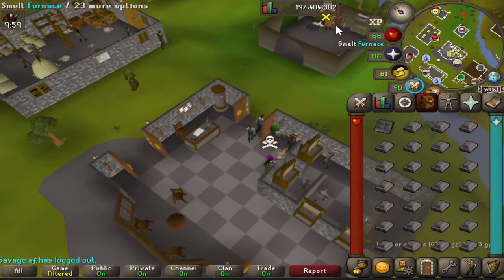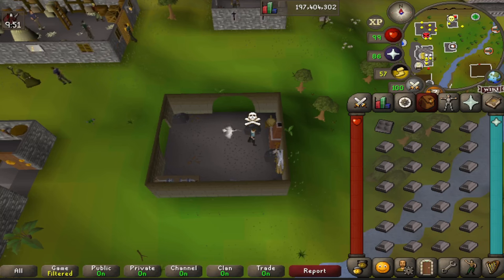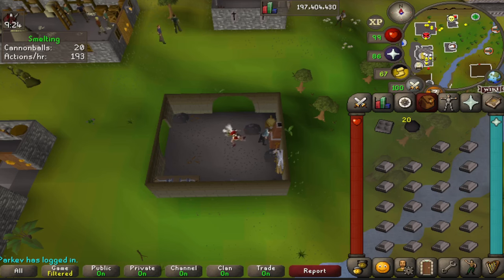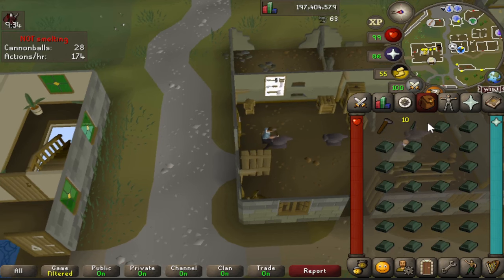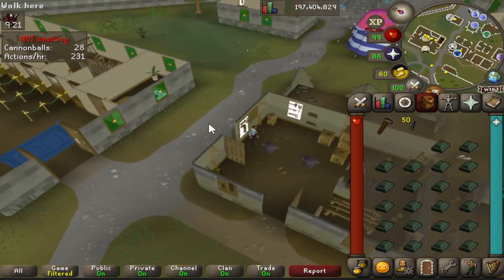For smithing, head to the Edgeville bank and furnace with an ammo mold to make cannonballs. It's not great XP but a solid amount of money and decent XP for AFK time. I suggest getting the double ammo mold from the Giants' Foundry minigame — it lets you make eight cannonballs instead of four, though for maximum AFK time the regular mold is fine. Alternatively, making dart tips is slightly better XP, takes about the same time, and can earn a bit more money — all very close to the bank.